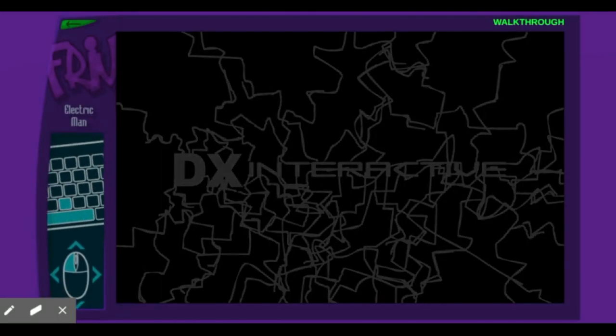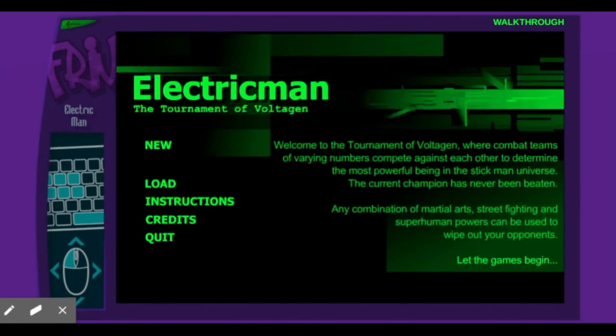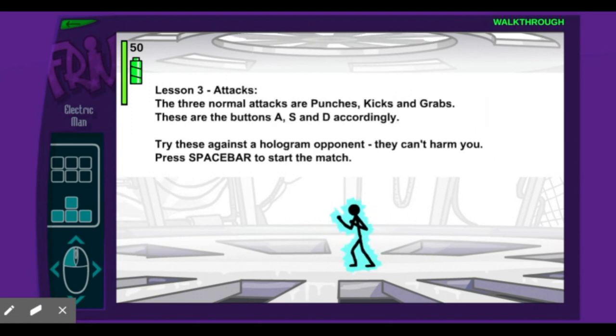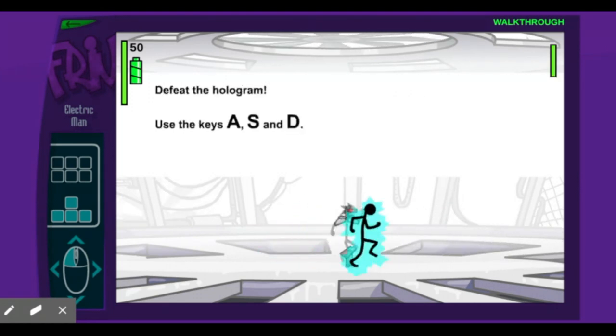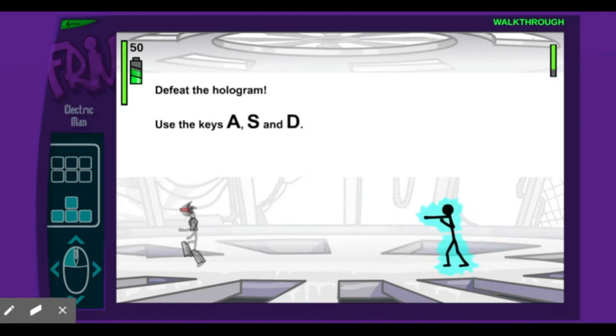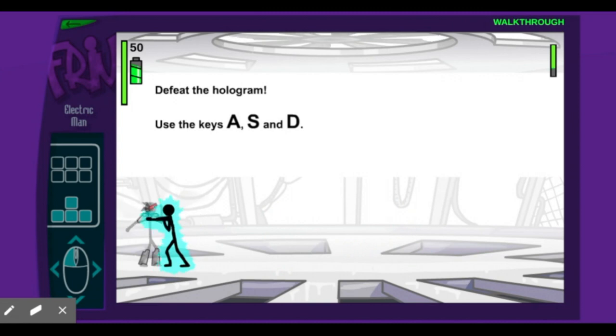The next game we're going to be taking a look at is, honestly, one that I cannot imagine I didn't add to Episode 1: Electric Man! This game is on Frib, and it's honestly the one I played the most of. You fight in the Tournament of Voltagen to become the top stick figure in the land. You can perform punches, kicks, knock people over, etc. There are also slow-motion attacks which drain your battery points.